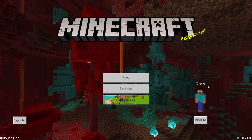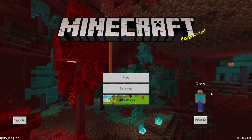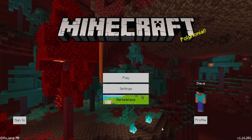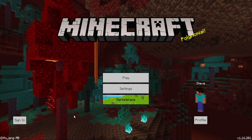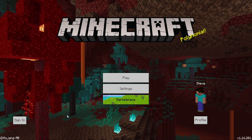Firstly, if you load into Minecraft and you don't have an account at all yet — so you haven't signed in — you'll see the Steve character, and if you look at the left you'll see a button that says 'Sign In.' This is where the whole video revolves around. We're going to show you how you can sign in, but before you can sign in you actually need to have a Microsoft account.